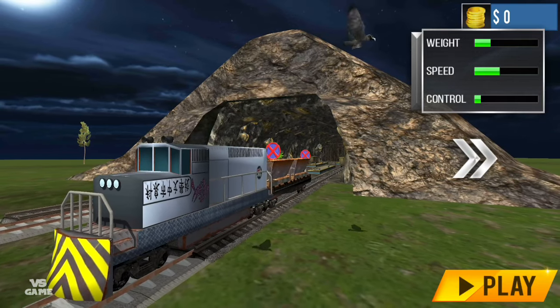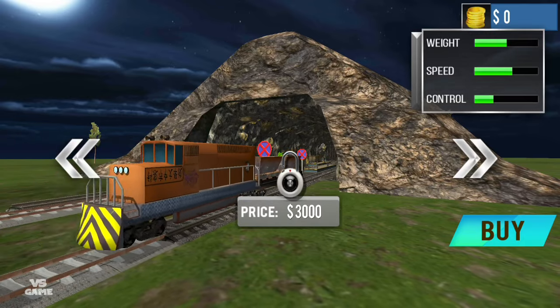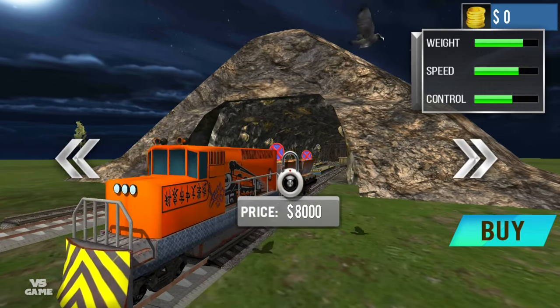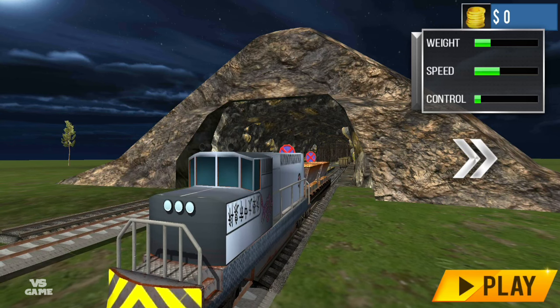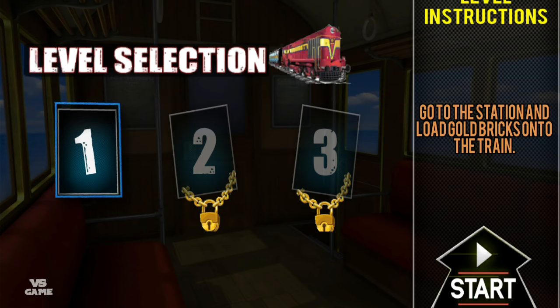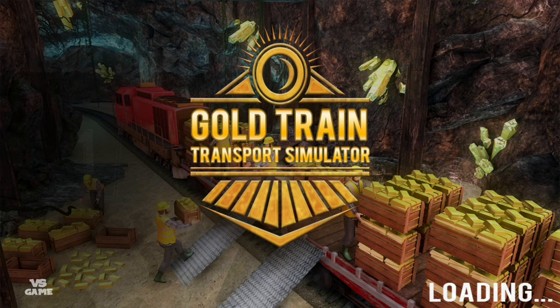In this game you have four types of trains — the first one, second one, third one, and the fourth one. We're gonna start with the first one, seeing the fact that I don't have enough coins to buy a new one. For the first level we need to go to the station and load gold bricks onto the train. Let's do that.